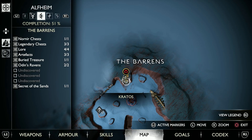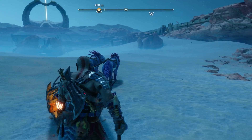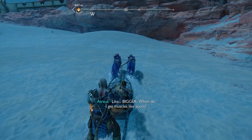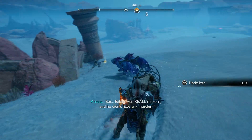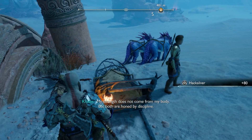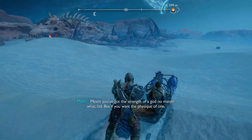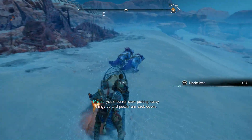Did we complete that? Yes. Alright, so we've almost completed everything here. We've got three more things — I think we can only complete one more of them, because the other two we need to do something for. 'How do I look like you? In what way? Bigger. When do I get muscles like yours? When you work for them. But Waldo was really strong and he didn't have any muscles. My strength does not come from my body, but both are honed by discipline.'